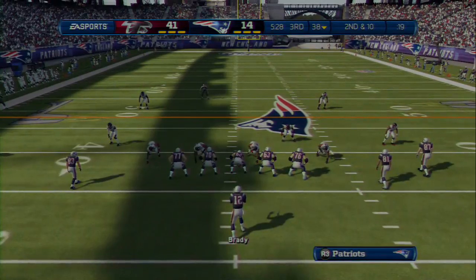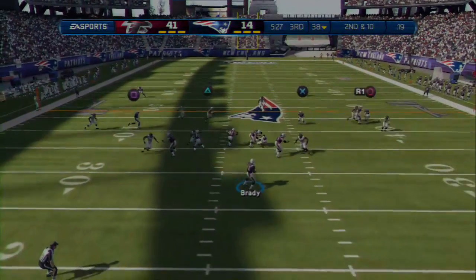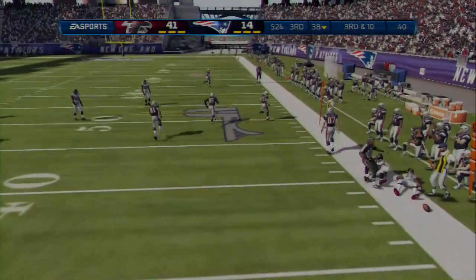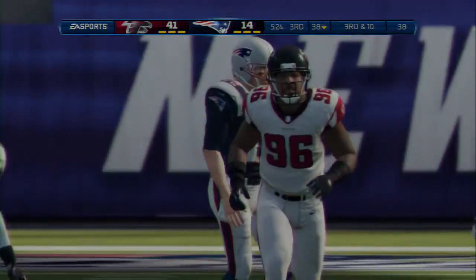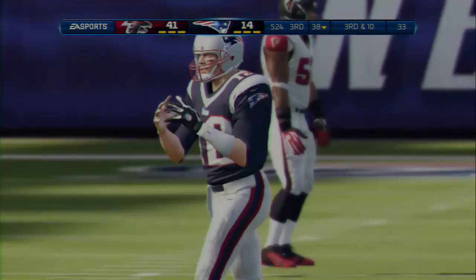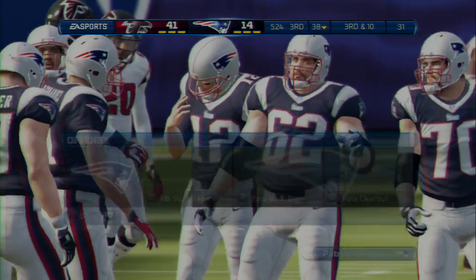Nobody but the quarterback in the backfield — shotgun formation. The quarterback throws to the right. That's a wonderful job by the secondary: everybody's in position, nowhere for the quarterback to throw the football, and it leads to another incomplete pass.